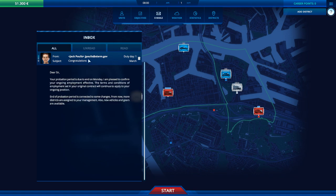I also have objectives, depending on whether you're playing campaign or not. I'm currently playing a free game, so I don't have that. There's an email: congratulations, your probation period is due to end — this is just a standard welcome aboard. Alright, let's start.